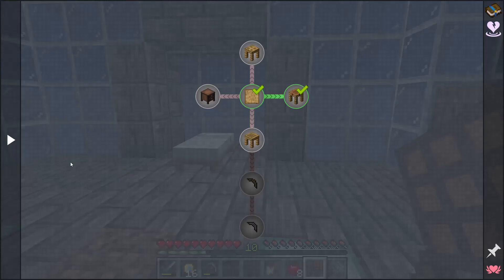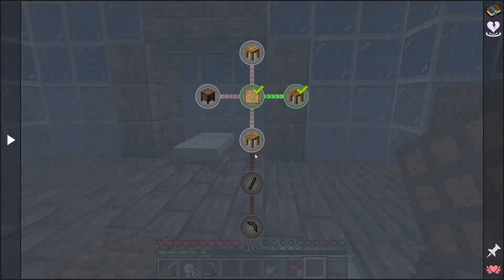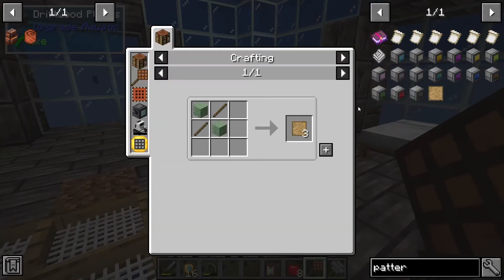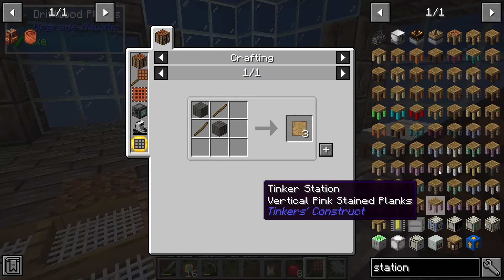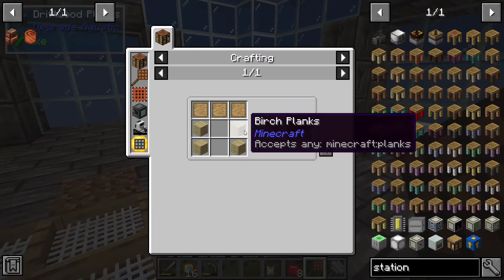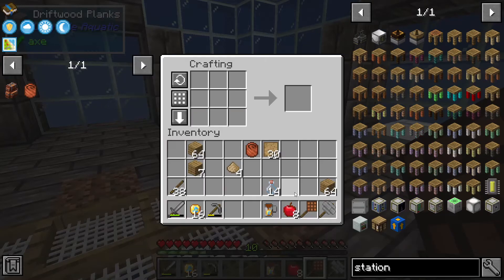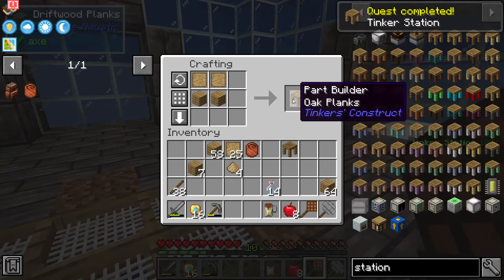Now we have completed a few quests and it is time to move to the last thing under the welcome tab — Tinkers. We need to make a part chest, a part builder, and a tinker station. Recipes for Tinkers have changed — you now get three patterns instead of what it used to be. The tinker station requires blank patterns, and the part builder was previously just a pattern and a log. We've done a little bit of research — there is a tinker station and a part builder, and we need a pattern chest, though the recipe has changed.